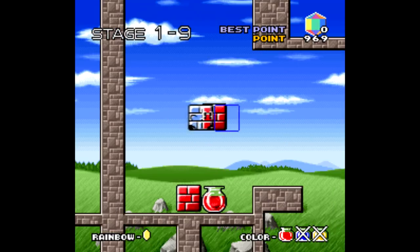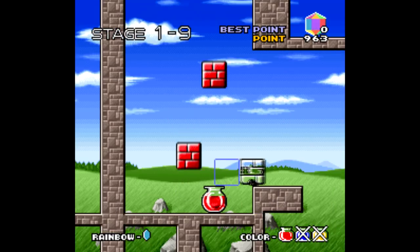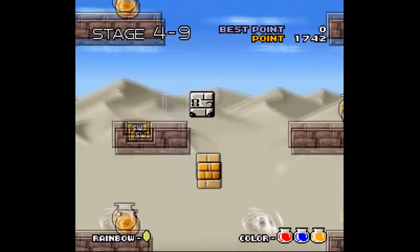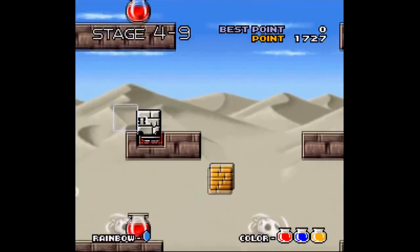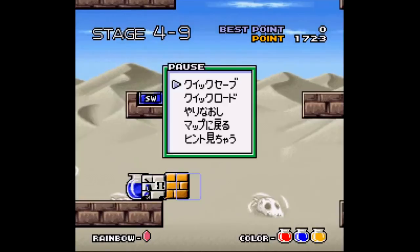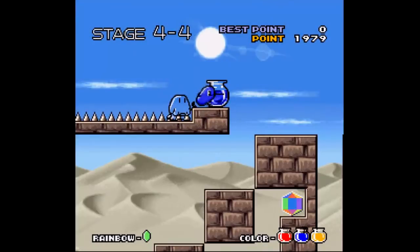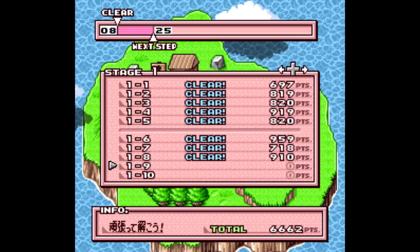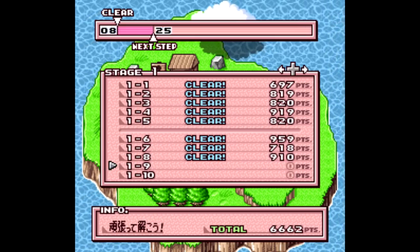Subsequently, there are no lives either — there's not even a time limit. Instead, there's a point system where the points count down from 1,000 each time your character moves. In other words, the goal is to get to the end of the stage — the final rainbow shard — as efficiently as possible, so every little movement counts. But even if the points counter hits zero because you took too long, you can still finish the level. There's even a scorecard at the end of each stage, which is a nice touch.